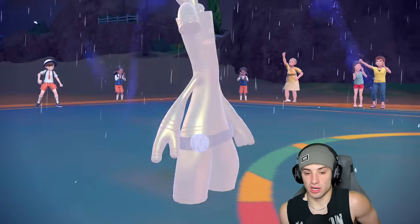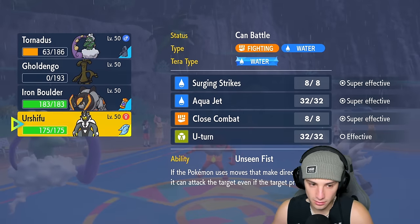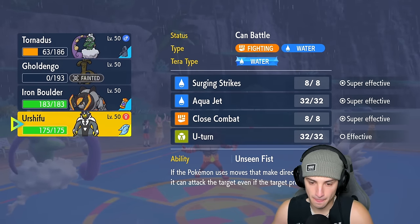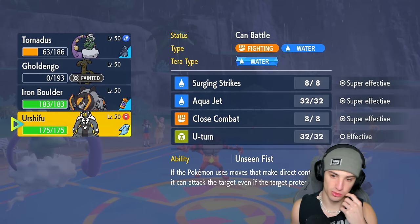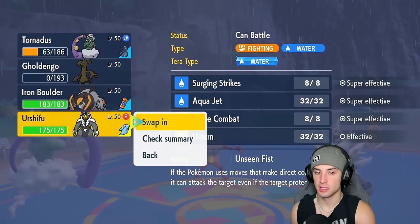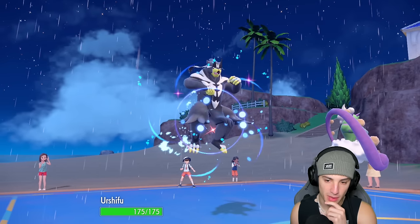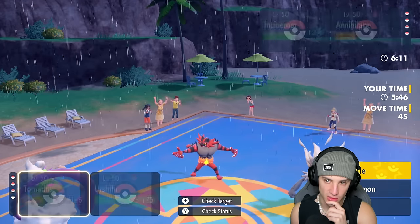Now's a really good time to bring in Urshifu. We got the rain set up, we're going to Choice lock into Surging Strikes. The real question is: do we think they have Wo-Chien in the back end? That's my only problem — Wo-Chien in the back end is legitimately the only problem.